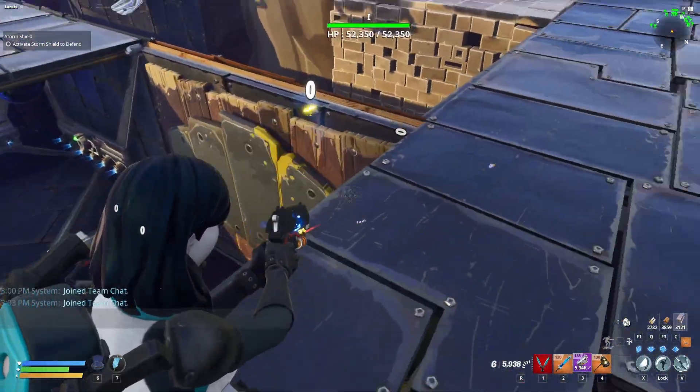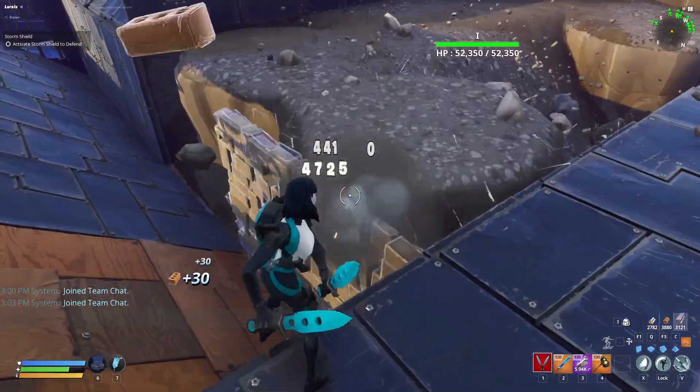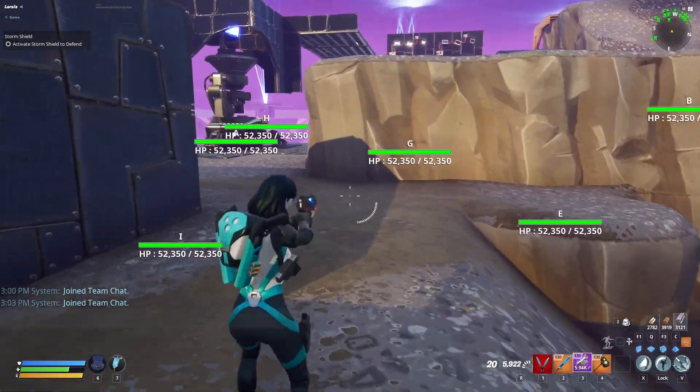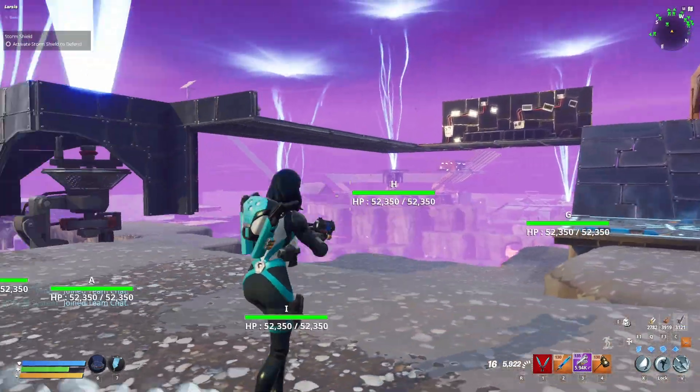If the smashers keep charging on this part during wave 23, remove these wall and floor. For me they stop the smashers, but it seems it triggers them instead for some people. Also, don't build anything here — don't even add floors — because anything here will drive smashers crazy.